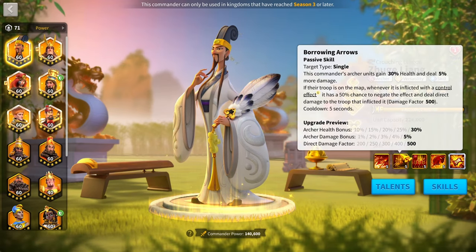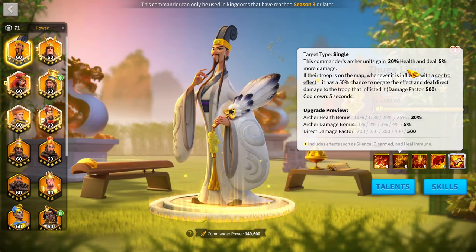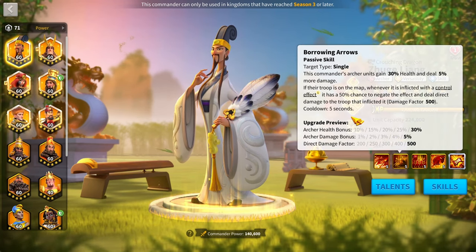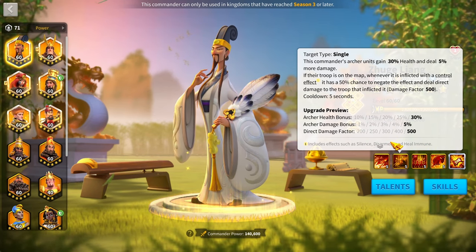Also, when on the map, whenever he's inflicted with a control effect, there's a 50% chance to negate the effect and deal damage back to the target. This used to be better when Guan was more meta, but it's not as critical nowadays.